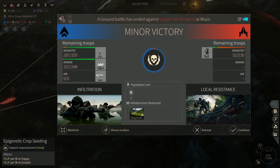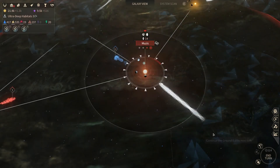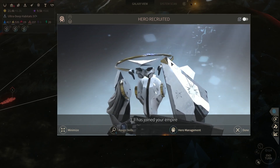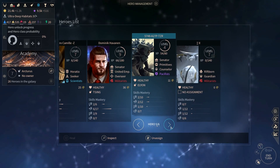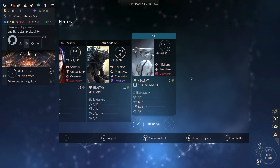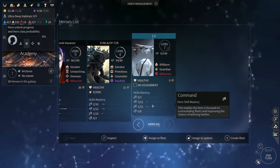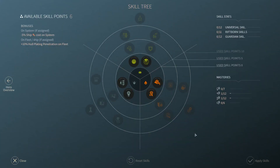They lost the epigenetic crop seeding and one population. They did local resistance, got 200 there. So they're going to lose next turn if they don't do anything about it. Hero recruited. What is he? He's level 7. He has 6 skill points. We can improve. Let's go ahead and inspect him.